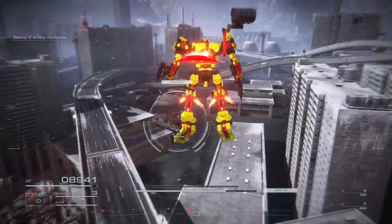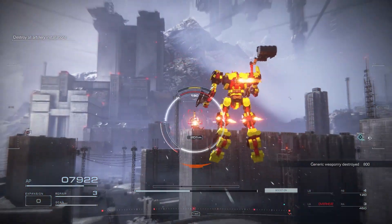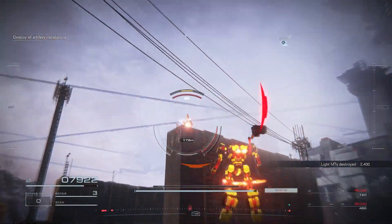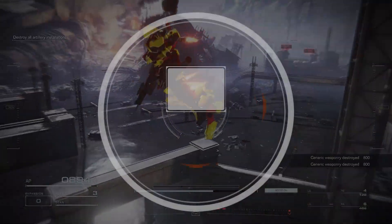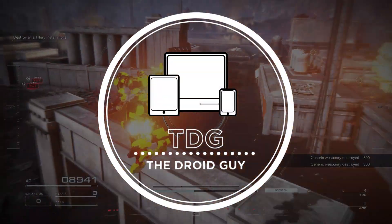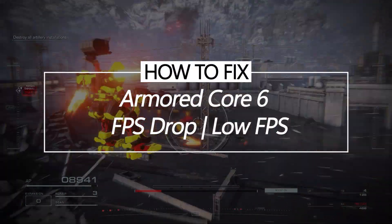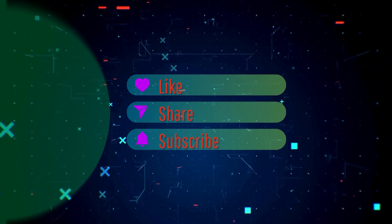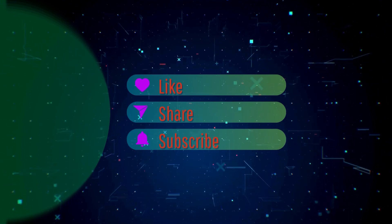Experience stuttering and lag in Armored Core 6? This quick guide provides proven tips to boost your frame rate and get smooth mech battling action. Follow these simple steps to crush FPS drops and maximize performance from your PC. By the way, please like and share our videos to help those who have the same issue. Once you're done, let's begin.